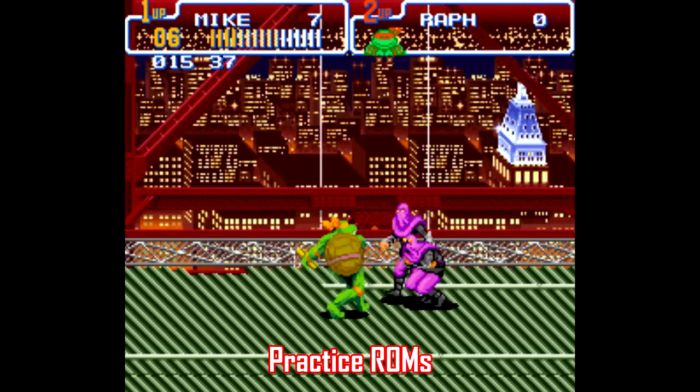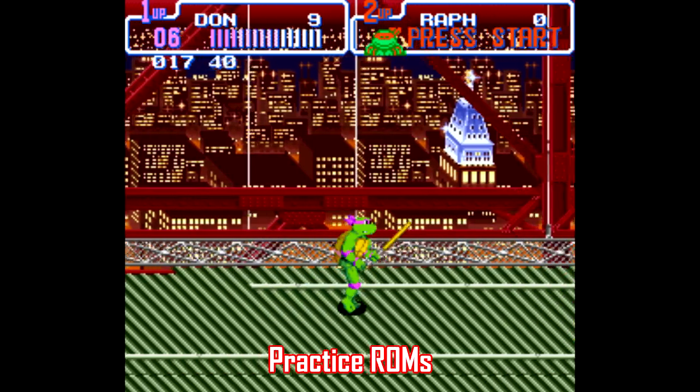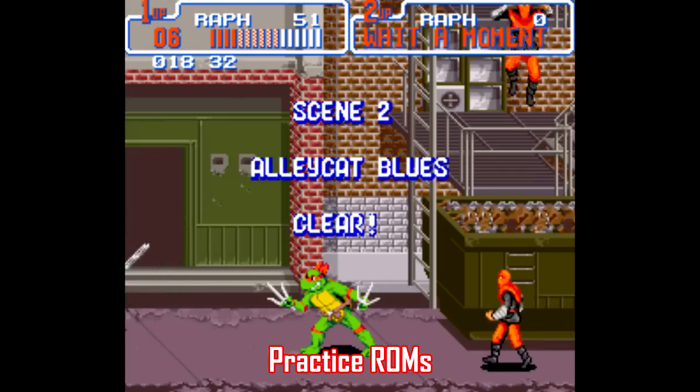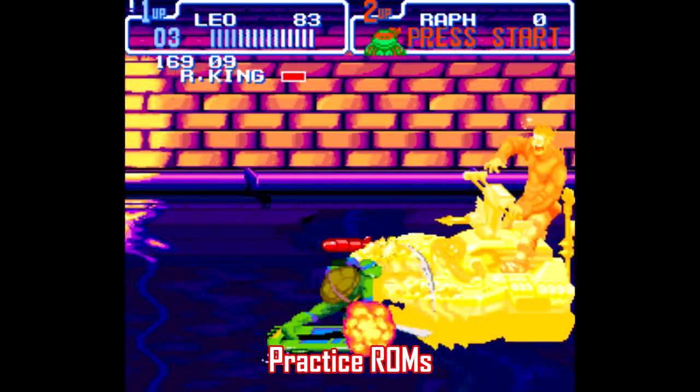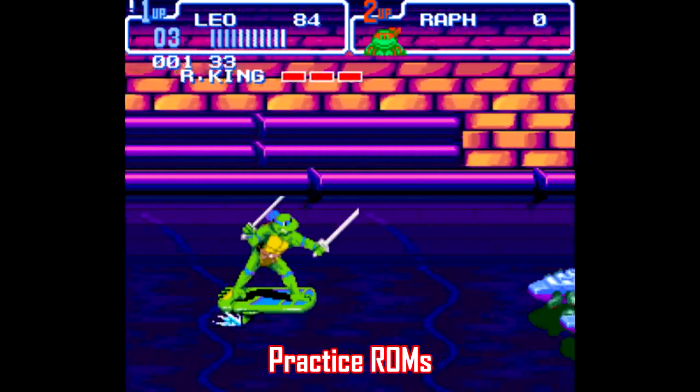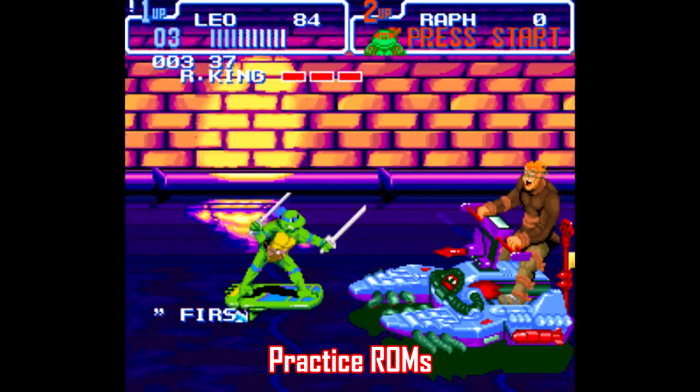For example, in Turtles in Time you can press L and R together to switch turtles at any time during gameplay, and you can press Start and R together to skip ahead to the next level. There are also settings that allow bosses to respawn, so you can practice fighting them over and over without having to play the whole level again.